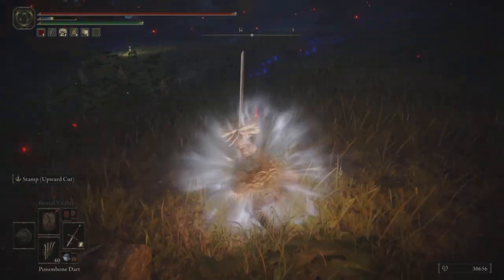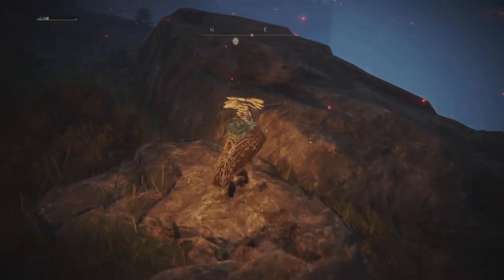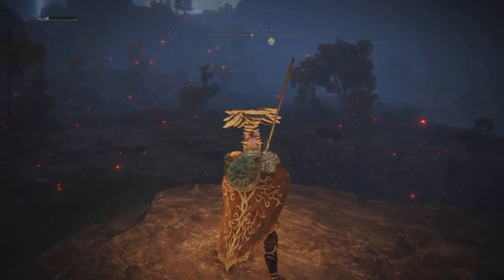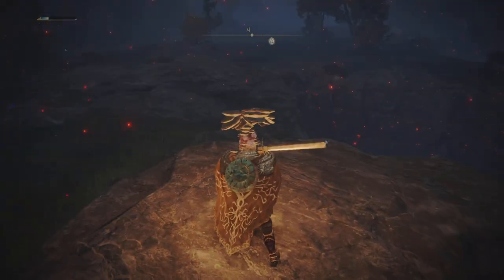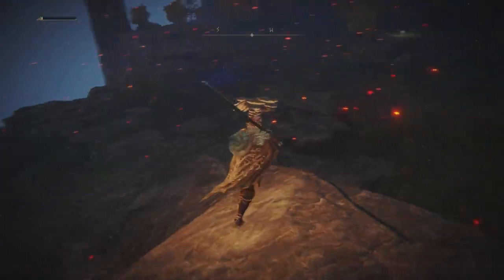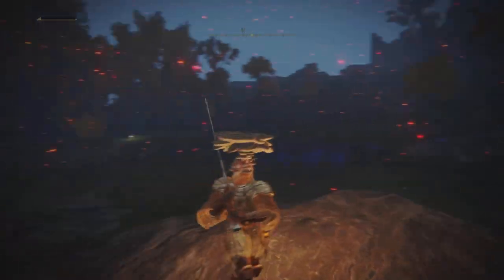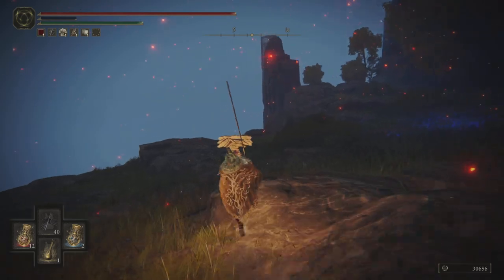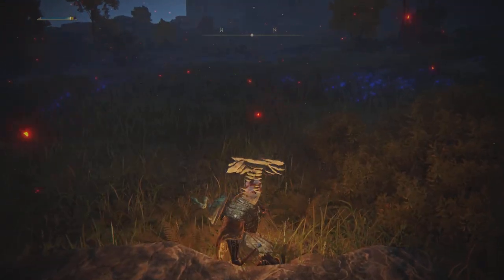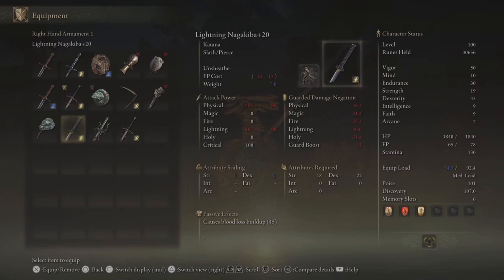I also want to mention that we do have the Stamp Uppercut on the Zweihander, and I found that to be a great way to surprise your opponent. You can't use it too often, but if you get them close to half health and notice that they're pretty aggressive — something like dual curved swords where they just kind of run in — you'll be able to poise through most attacks, other than a status proc like frost or bleed, which will definitely stance break you. For most other things you'll be able to poise through and get the uppercut part, which does a ton of damage, especially after you've gotten a poison proc.